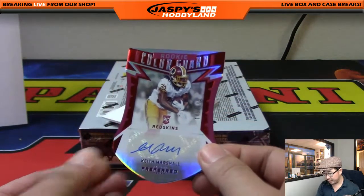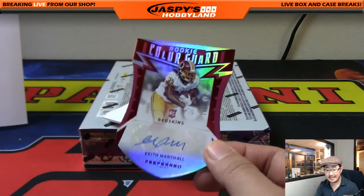149 out of 199 — rookie color guard die cut autographed. Keith Marshall, NFC East for Lee.